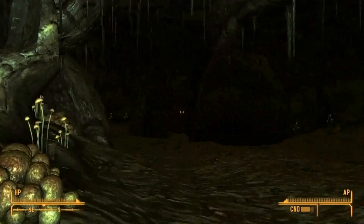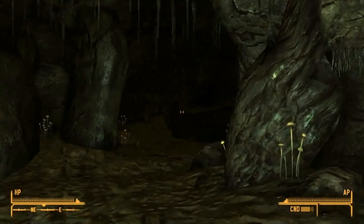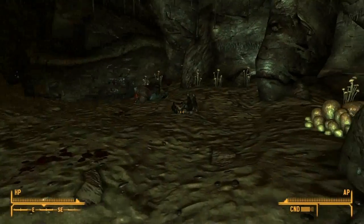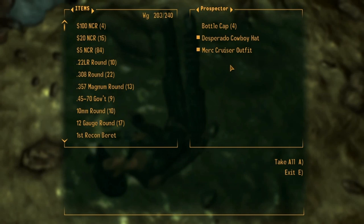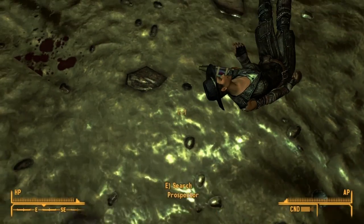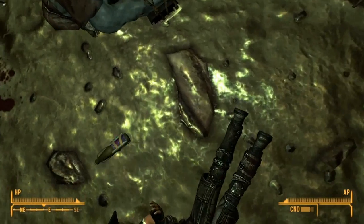You're going to come in the entrance, go to the back right of the cave, and right in this prospector's body right here you have the Paladin Toaster and a badass cowboy hat. If you don't have one of those yet, you can snag that as well.